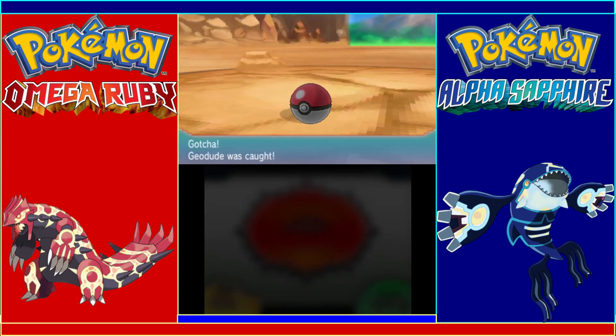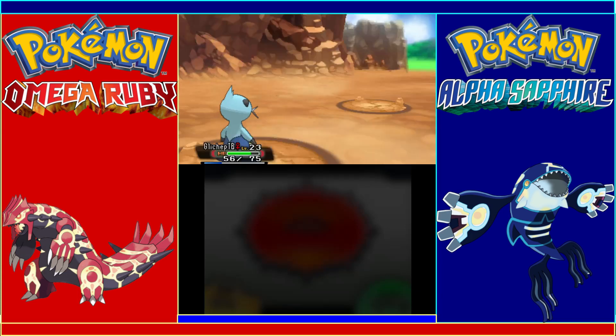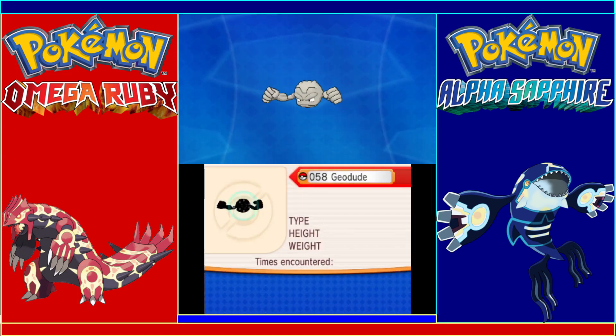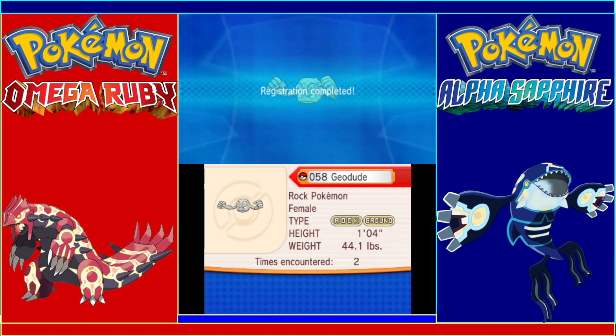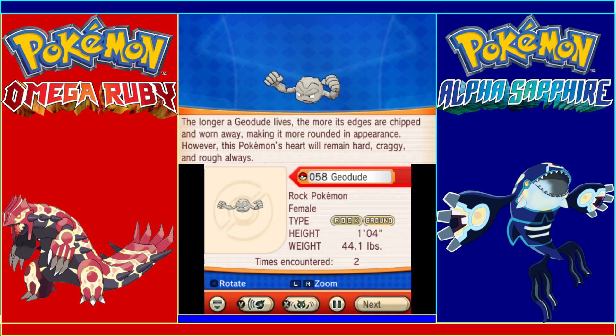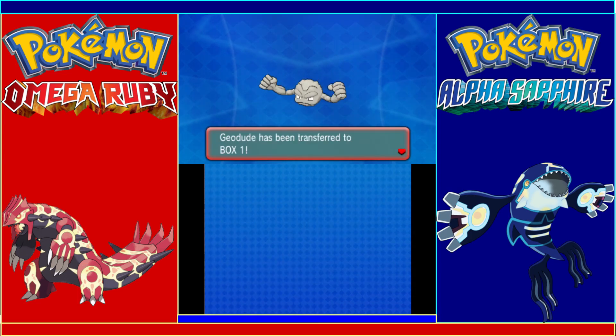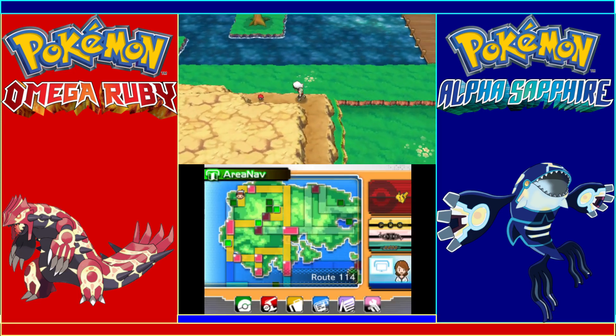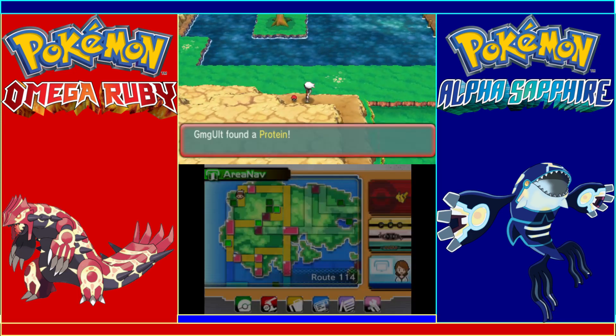We got Geodude! I know I haven't been doing much capturing in this run, but hey, I guess I can show you it now. And we got a female variant, which is pretty cool. Let's head up here and grab this item — we got some Protein.